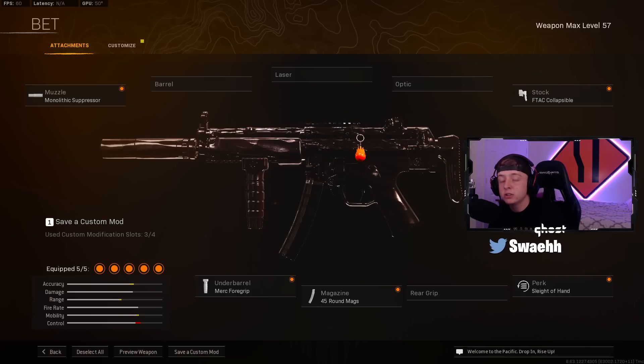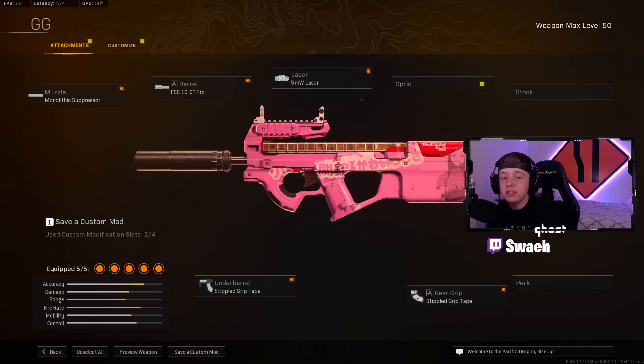For the final loadout of today's video, I got you guys the Modern Warfare P90. The P90 actually did get buffed in the most recent Season 5 update, which definitely brought it back into contending with the meta. For my build, you want the Monolithic Suppressor on your Muzzle, the 10.6 Pro Barrel with the 5mW Laser Sight, and then Stippled Under Barrel and Stippled Rear Grip. And that is going to be the final loadout of today's video.